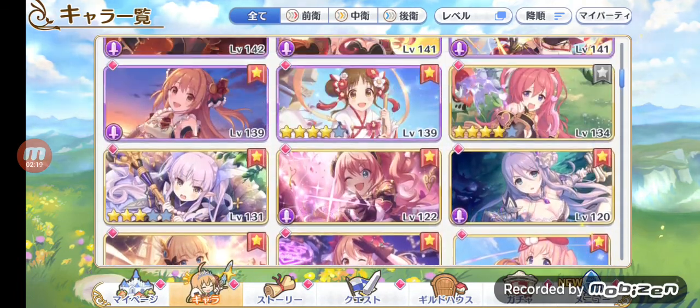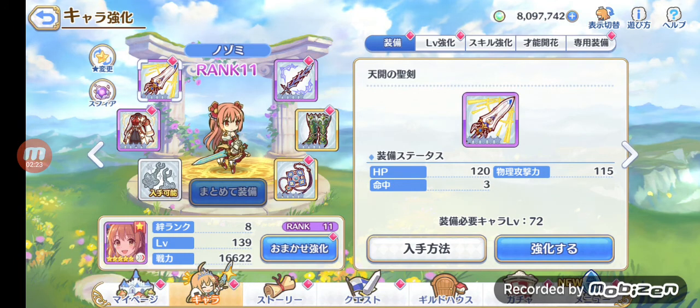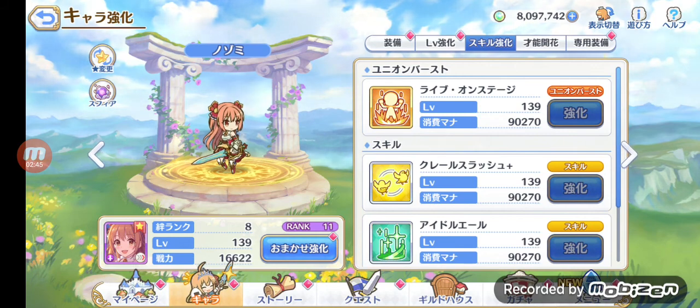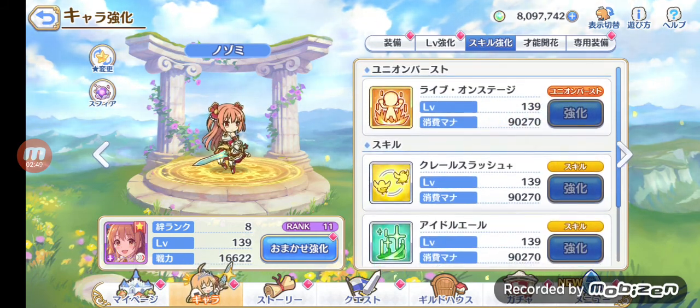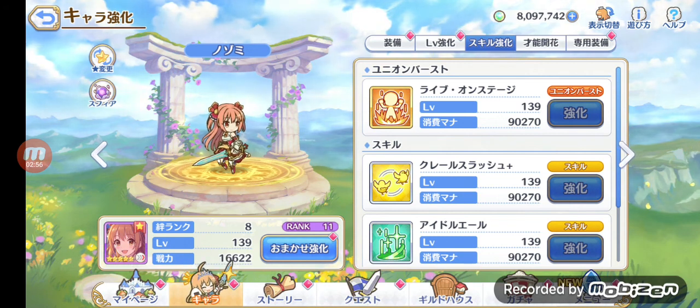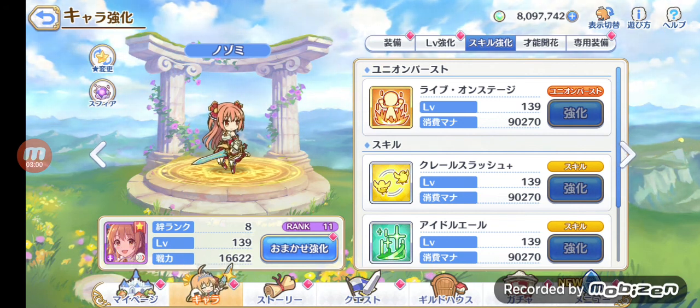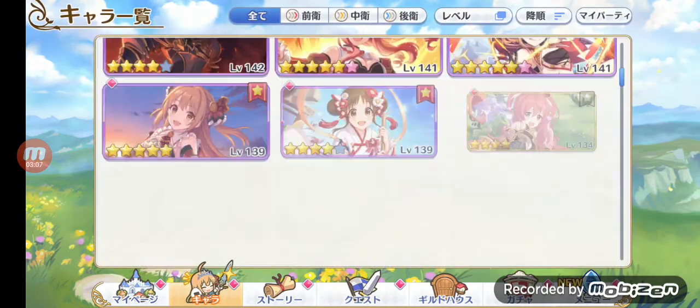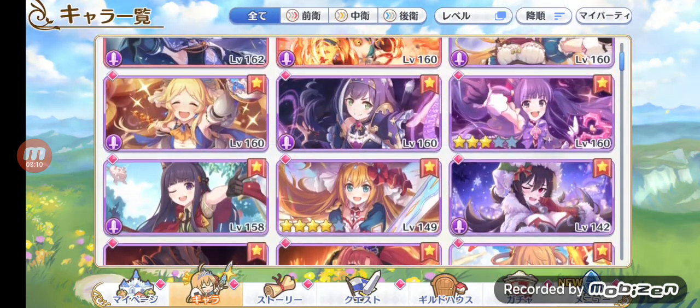Moving on to the next character — this one's more of a tank type. It's Nozomi. She is a very good tank in the beginning. She has the potential to taunt enemies using her union burst, meaning all attacks will be directed to her. She also has a chance of stunning enemies with one of her skills. Whether you're playing the English or Japanese version and don't want to pull for princess characters, I'd really suggest Nozomi as your tank.